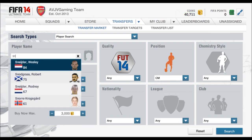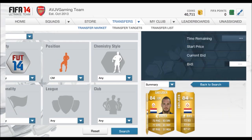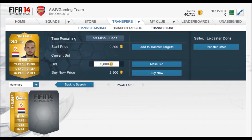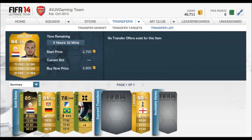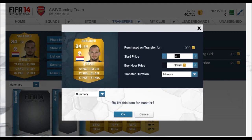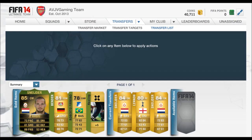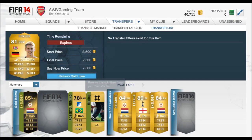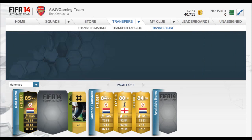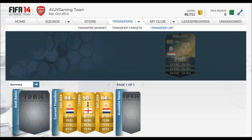Now we're at 40,000 coins — you can see we multiplied our coins by 4 in this first episode, which is insane. If you guys are new here, you'll notice from my other series that I never do signings on the first episode. I like to go and buy my players probably in the second or third episode when I have around about 50,000 to 60,000 coins. We will do that for the next episode. We're going to list up Schneider and we'll sell him for the next episode.